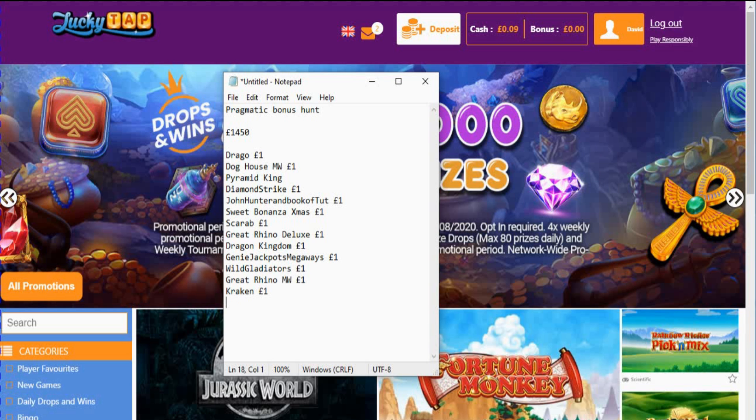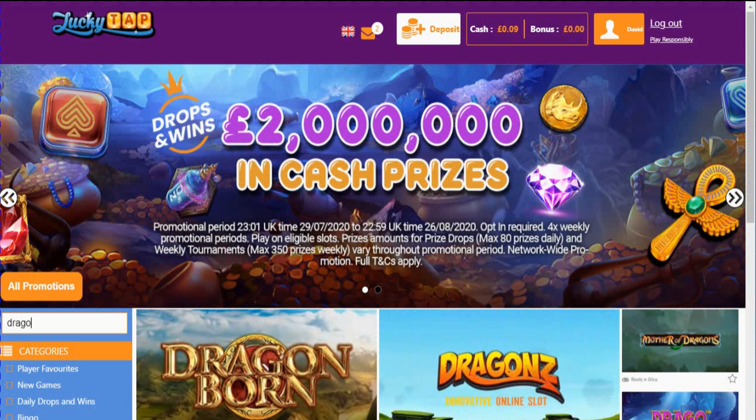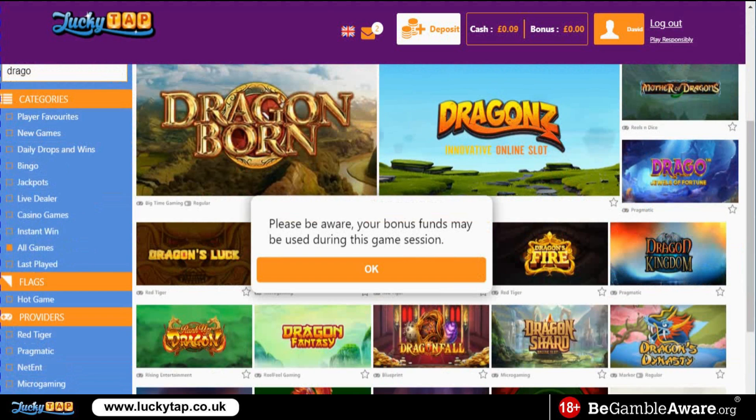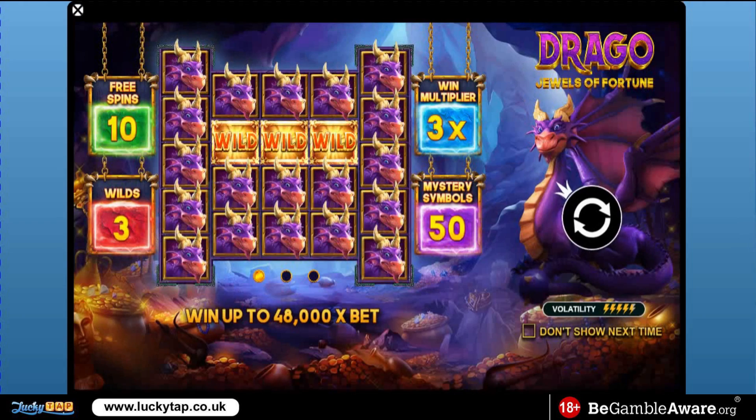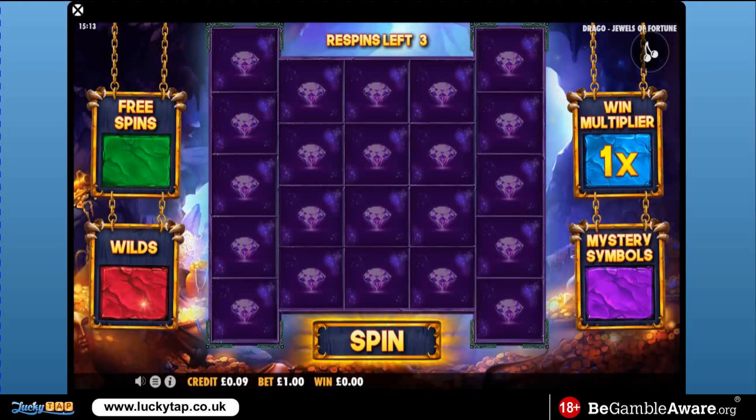Everything's on a pound. I think Diamond Strike's on 90p, and yeah apart from that everything's on a pound. Just realized now that Genie Jackpots is a Blueprint game — it's not Pragmatics. I think Genie Wishes or something like that is a Pragmatics game.